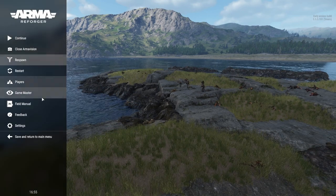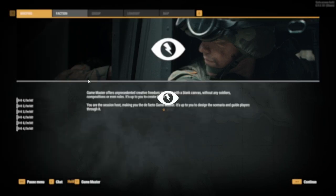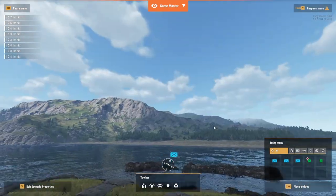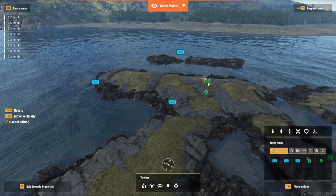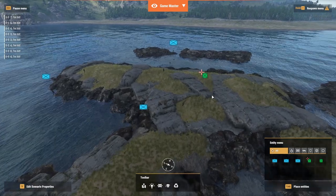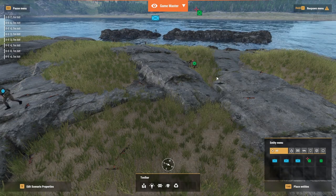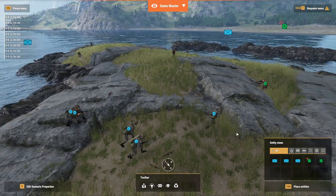Also, Game Master will be getting an update, which will be the introduction of a quick-entry browser that will allow you to quickly save presets of what entities you wish to place, and being able to interact with objects in the world such as doors, pianos, radios, and most importantly, toilets. Using this browser is really going to give you more control and more ease of access in utilizing entities in your Game Master rounds.